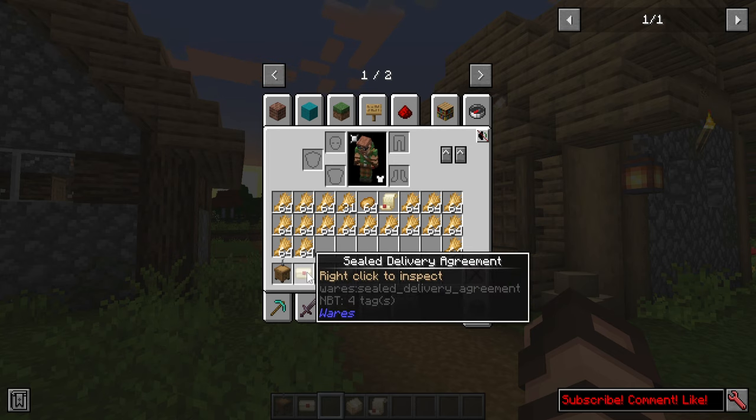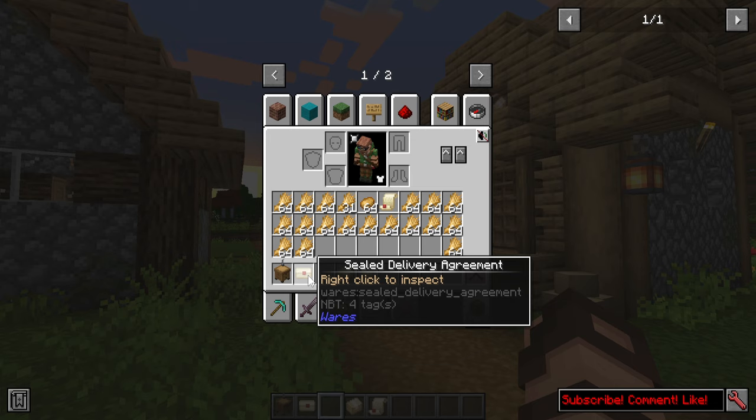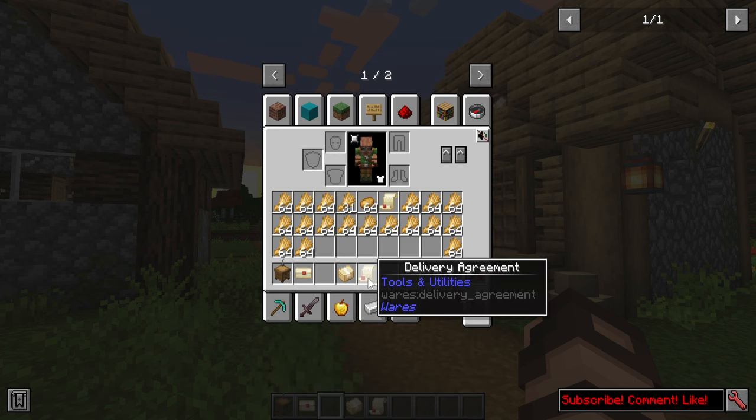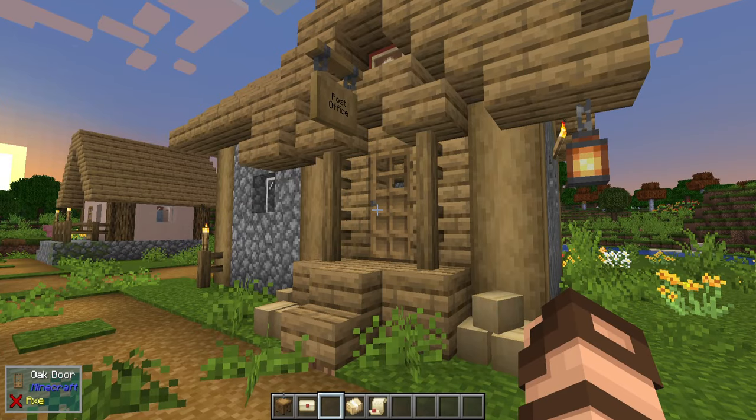These sealed delivery agreements are not obtained by crafting. You actually have to get them through either trades or finding them. You can get them from wandering traders — you can purchase some of them. But on top of that, you can also just find them in some of these little areas here.